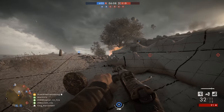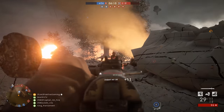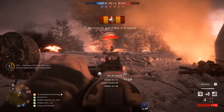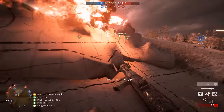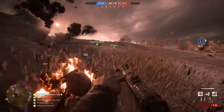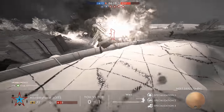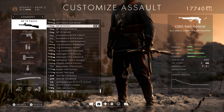It looks like Apocalypse will add at least six new guns and three melee weapons, not including weapon variants. Each class gets at least one new weapon, plus a new pistol that will be available across kits. First up, DICE has added a pretty peculiar weapon for the Assault class: the Chauchat Ribirola 1918 submachine gun.